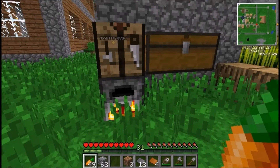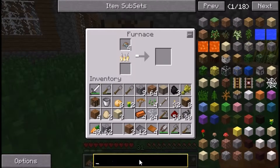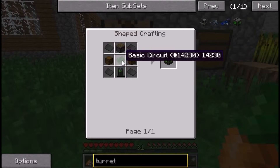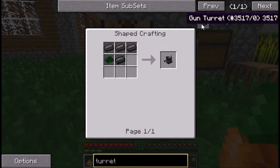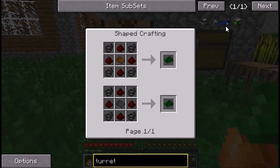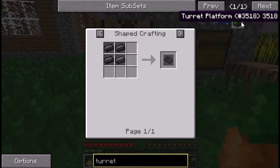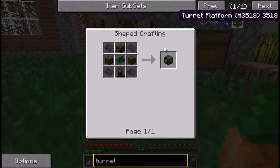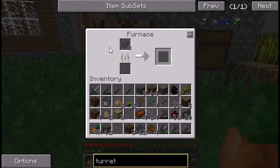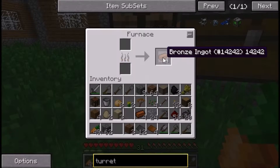Moving on to get the last six bronze. The turret also needs to stand on a turret platform to get power. Oh my god — we need 24 steel plates, and that means we need 96 iron. That's quite a lot.